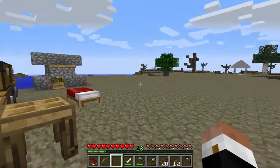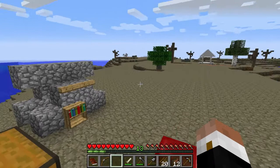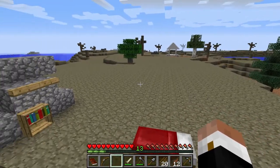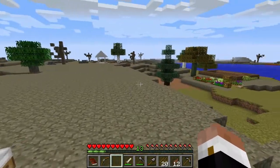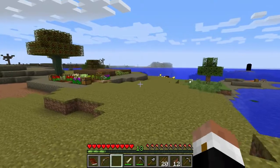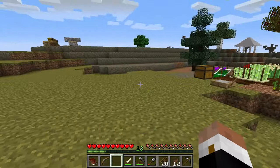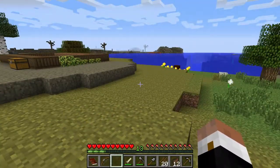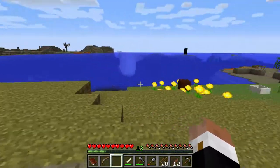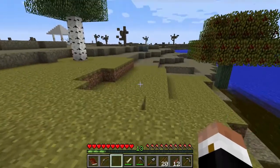This area is cleared off nice and flat because this is going to be the site of our home. I have a couple of ideas for how I want our home to be, but right now it's just totally idea phase. I'll probably spend a little bit of time in creative just playing with some structures, some shapes, and kind of seeing what I like. I've probably gone through 10 to 15 stacks worth of dirt so far.